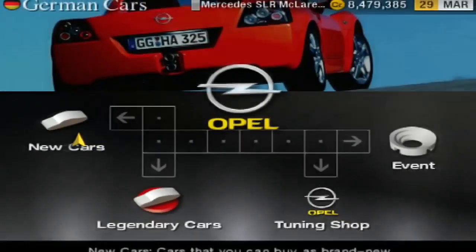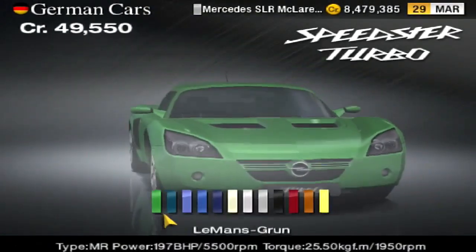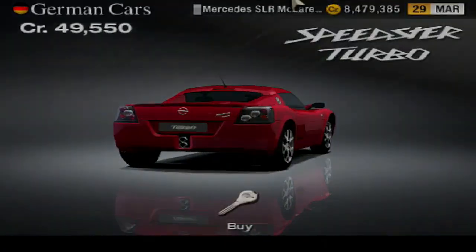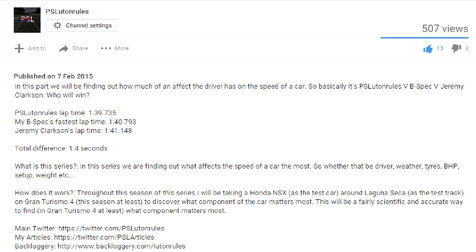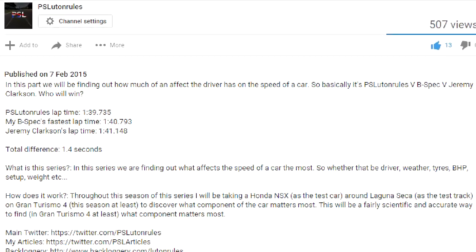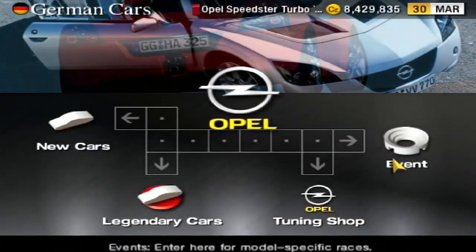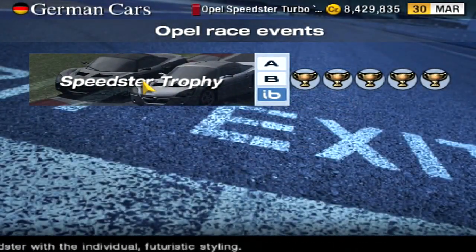A follow-up video. You may think, what on earth is this all about? Well, the first video I ever did, which was done over a year ago back when I had less than 200 subscribers, we found out that my lap time in the Honda NSX around Laguna Seca was a second quicker than my B-Spec's time. I want to prove the difference between me and the B-Spec. There are lots of one-make races in Gran Turismo 4, and this is one of them - the Opel Speedster Trophy.